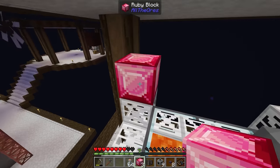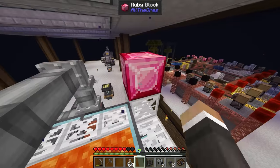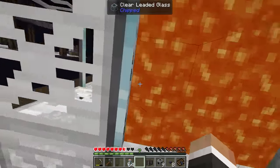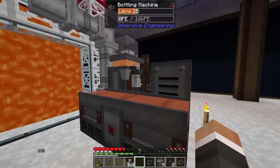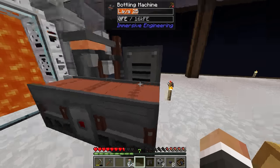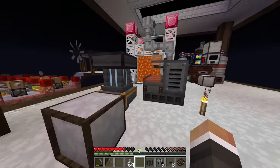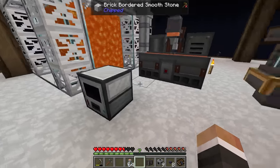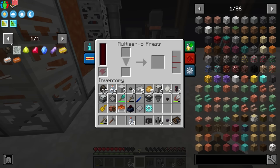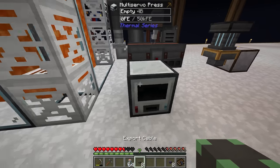Much like with some of our other miners, we should get the fastest caps possible for this setup. Ruby caps produce lava every 50 ticks whereas signalum is 40 ticks, so ruby isn't technically the fastest, but they are substantially easier to make compared to signalum caps and they get the job done. Now we have the miner and the bottling machine, we can start putting everything together.